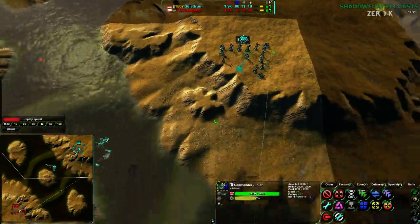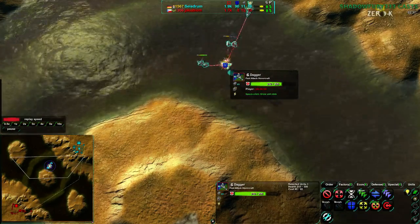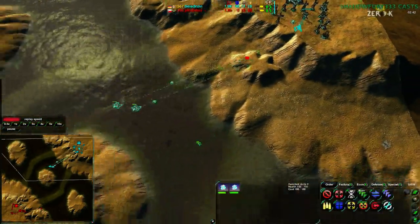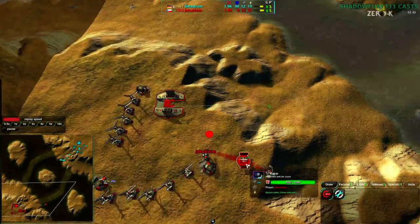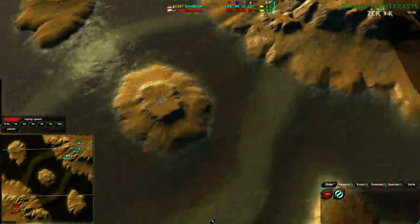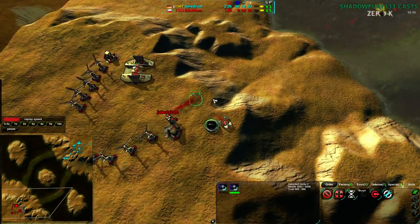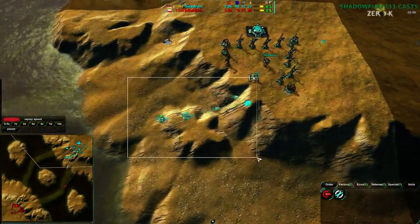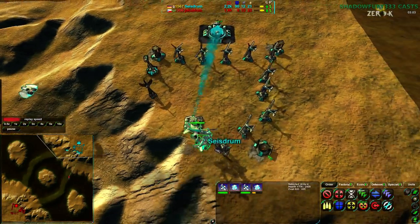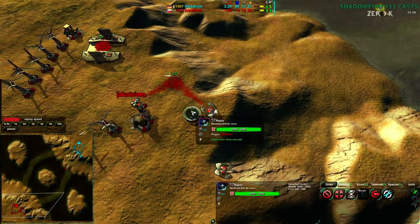Scyzroom, if you're watching this, this point would be a really good point to attack. One dagger is not going to do too much, and the rest of the daggers are not there — go for it. You'd win at this point, although maybe not at this point because Razor is up. But you'd win like two minutes prior. Scyzroom is going to be attacking pretty soon most likely, and they're going to find two Razors and assume they could never have attacked in the first place — that is not true. There was about a one or two minute window where they could have attacked, and that has closed. This Razor has closed that window.